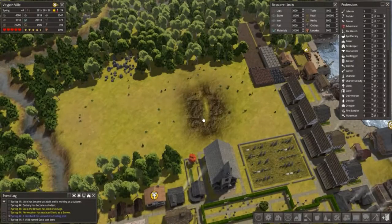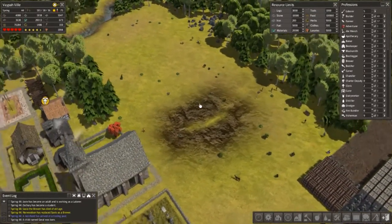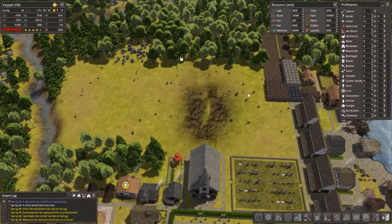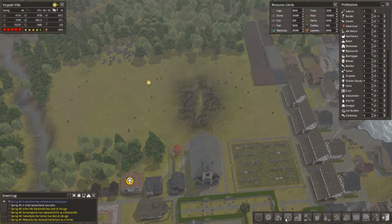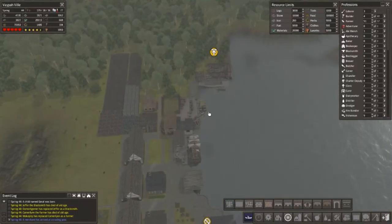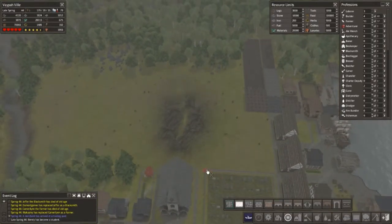Welcome back everybody to another episode. We left off in this area and they're still quite busy chopping down the trees, but I think we can start laying some groundwork in. These trailers — I could do with really getting rid of these guys, they're frustrating when they bring the things I don't want. Anyway, what we'll do is use the dirt road to start off with.